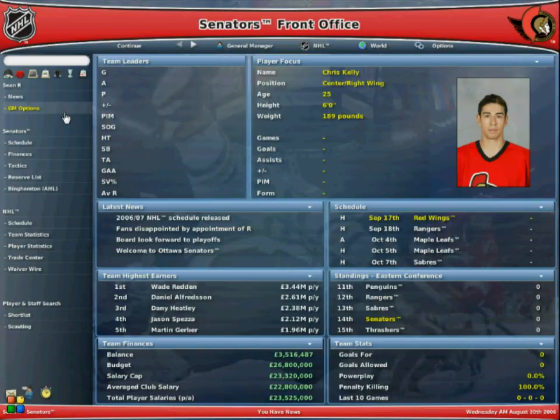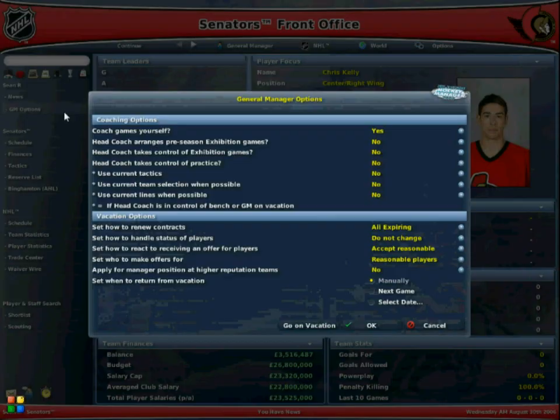Let's take a quick look at this screen — this is the general manager options. Here you can turn on everything you want to do. You can actually go on holiday — or vacation as they call it — or you can coach the game yourself, just manage the side if you want. You can head coach for pre-season friendlies and things. Basically you can have minimal involvement by switching things on and off, or just go on holiday for a year if you wanted to and see how your team does.